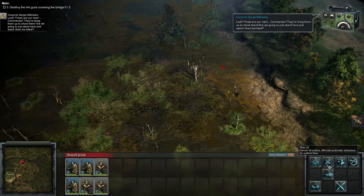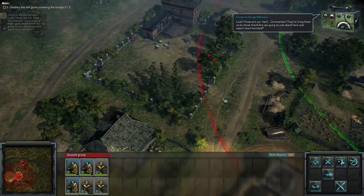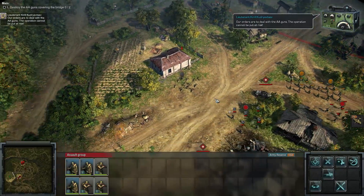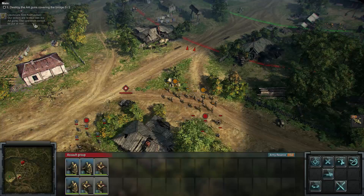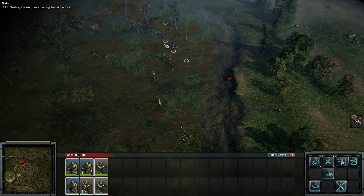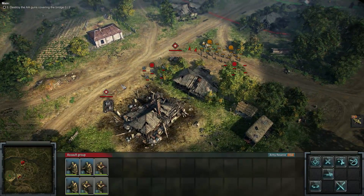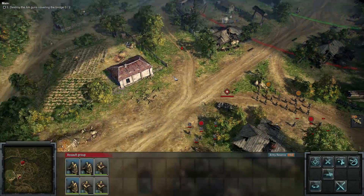Stop — look, those are our men! They're lining up to shoot them. Are we going to stand there and watch them be killed? Our orders are to deal with the AA guns — the operation cannot be put at risk. They're executing our men, unfortunately. We have orders to go in — do not go in. That sucks. They're executing our boys.